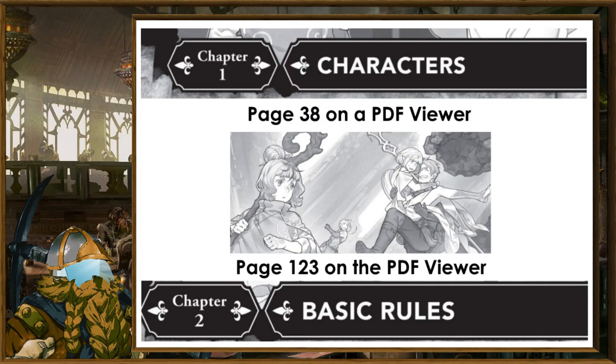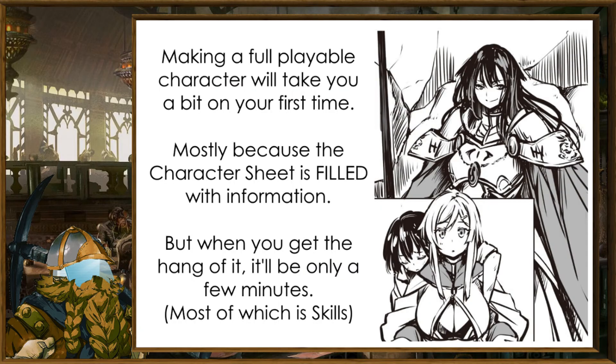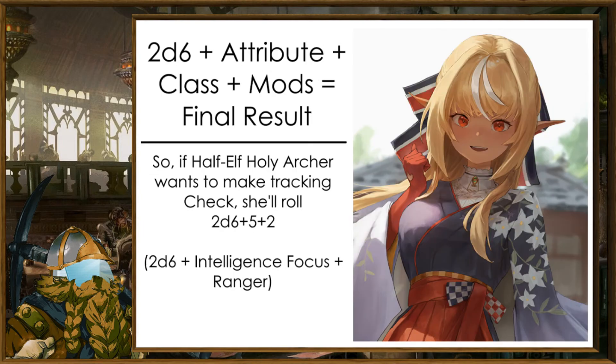You don't really learn how to roll the dice until page 123, because the game holds your hand through the entire process of making a character — everything that can be explained in one page is explained in three, in graphic detail, and that's not a bad thing. Most checks you're going to make are 2D6 plus attribute plus a relevant class level. So our half-elf Holy Archer won't get her Ranger bonus for any spell checks, but when tracking, she'll add it.